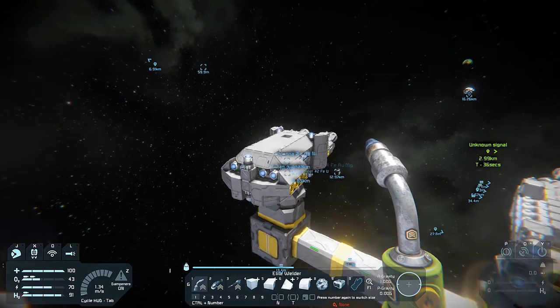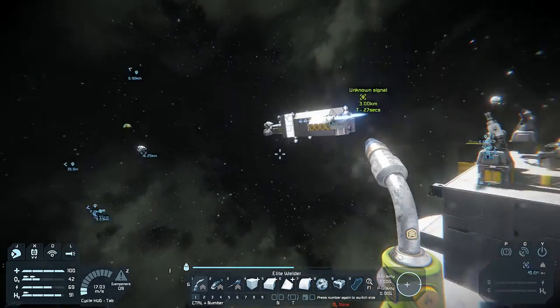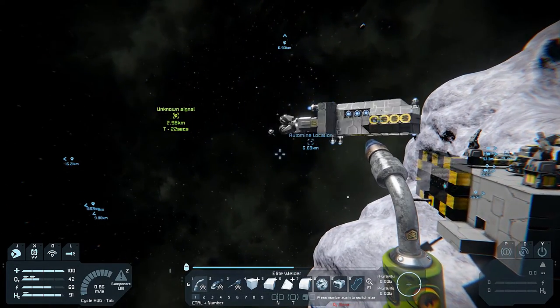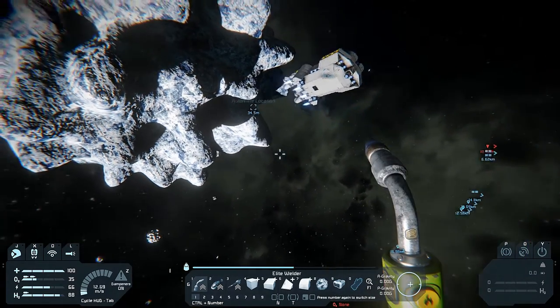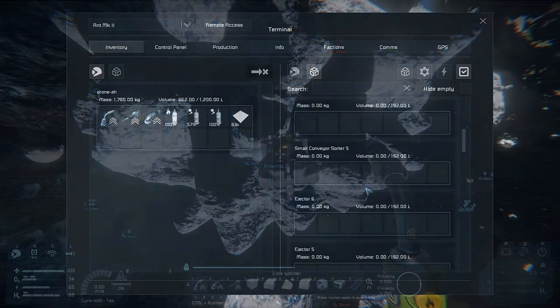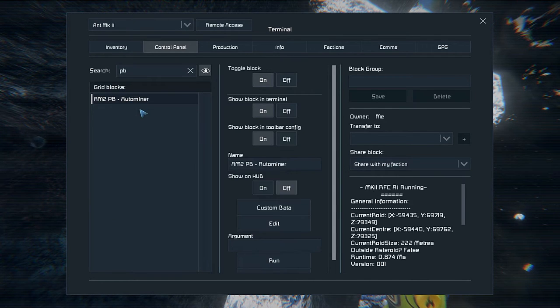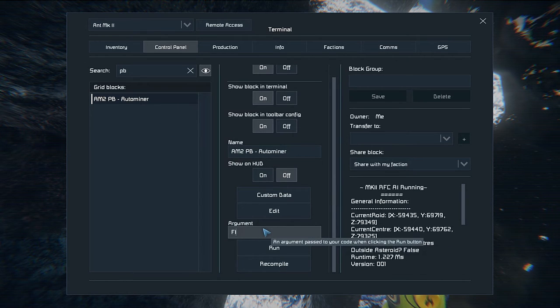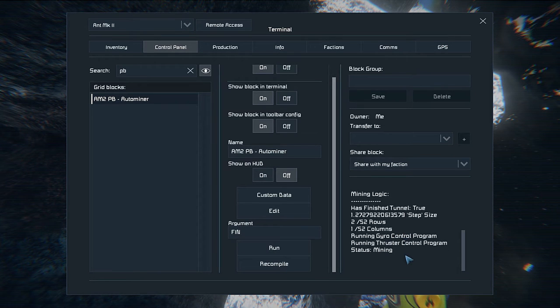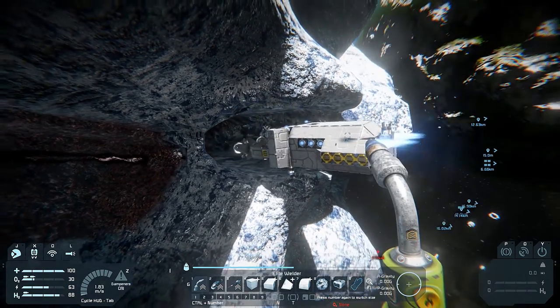Once it's parked, docked, and transferred all the cargo — which shouldn't take too long — it will do the same thing again. This time we'll wait for it to get partway through and I'll show you how to recall it early. There it comes, just finessing its way back to the hole it already drilled. If you wanted to come back to base early — for example, before you exit the game — go into the programmable block's argument section, type 'FIN', and click Run. It will say 'Has finished tunnel: true' and you'll see it reversing back out and heading to base.